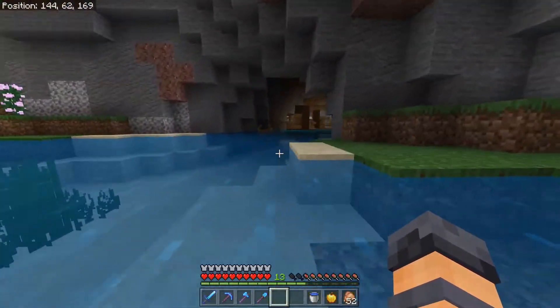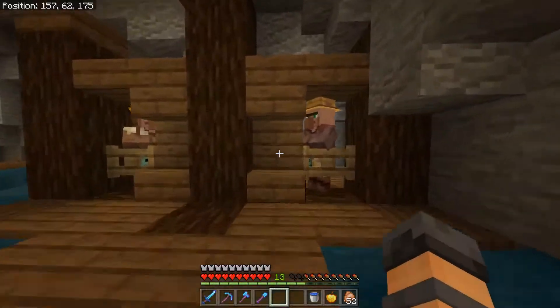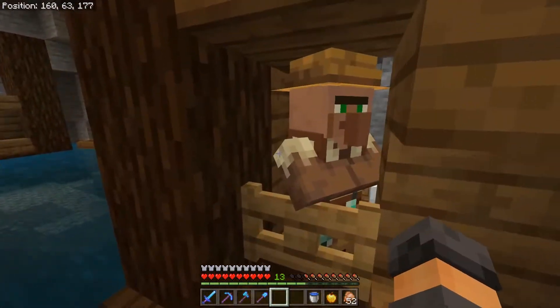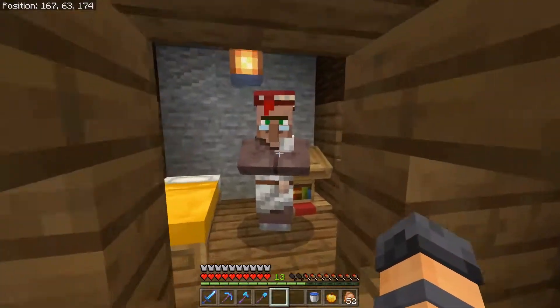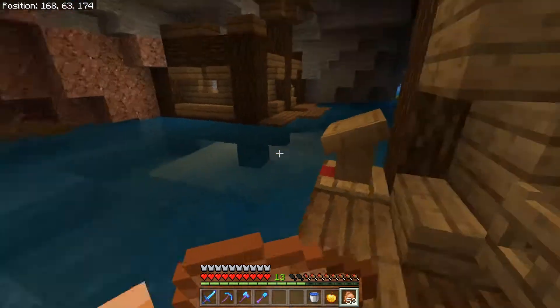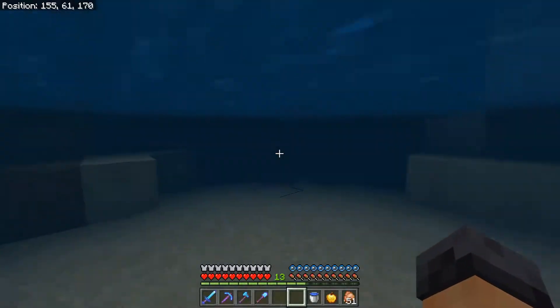This is Pirate's Cove — it's not finished yet, but this is where we keep our villagers. Here are our fishing guys, and then we've got a little book guy here but he's not what we want and we can't change him, so that's fine. We're not done with this yet by far — we just dug it out and stuff.